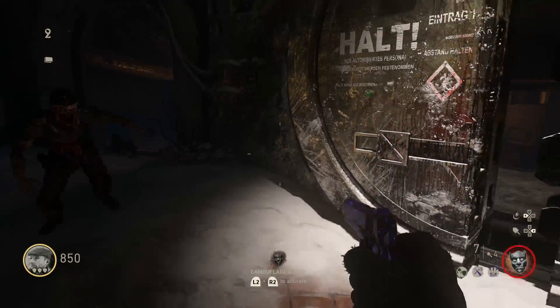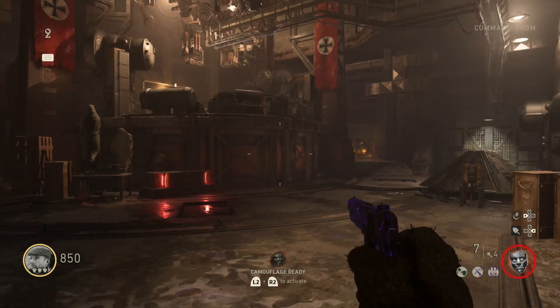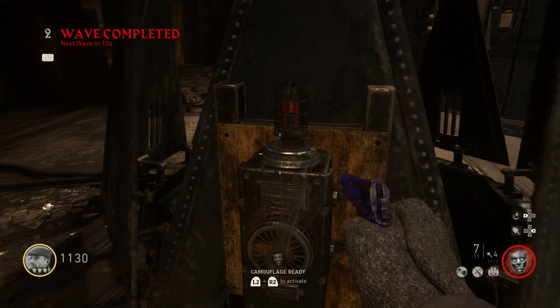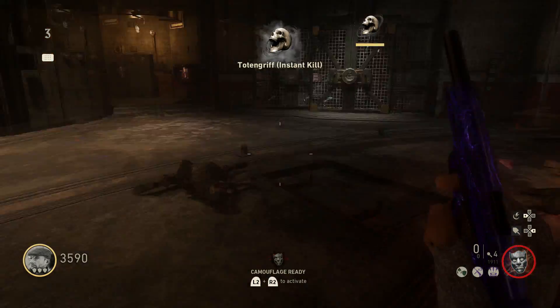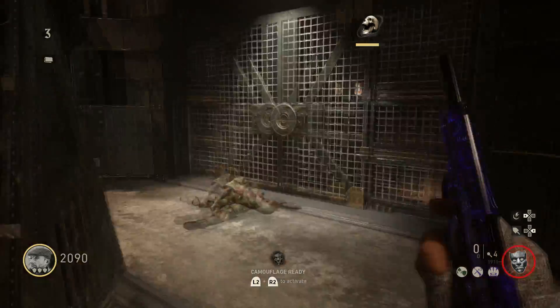Now save up some points and open this bunker door. Follow the path and you're in the command room. Before we do anything, go to this weird-looking thing and crank up the wheel until it opens. On each side of the room there will be two doors — one is a lab and one is a morgue.